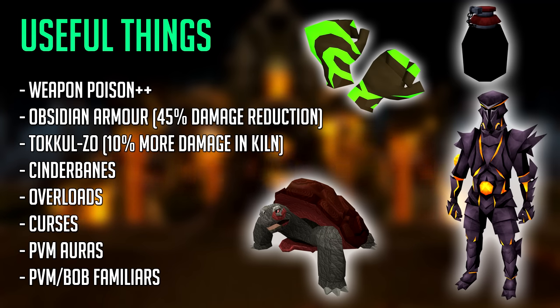Cinderbane gloves are absolutely amazing in the Fight Kiln as they automatically poison the monsters you're fighting, absolutely destroying them and eating up damage. Overloads are of course very useful for immense stat boosting. Curses are useful; PvM auras are extremely useful, especially damage-boosting auras for high level players. If you're a low level player struggling with food, the Vampirism aura heals you for damage dealt — much like Soul Split but without requiring prayer points, and it lasts an entire hour. PvM and BoB familiars are also useful. Steel Titan with Steel of Legends scrolls is great for damage, and Nihil helps with accuracy. For lower mid-level players I always suggest using a BoB familiar over any other.